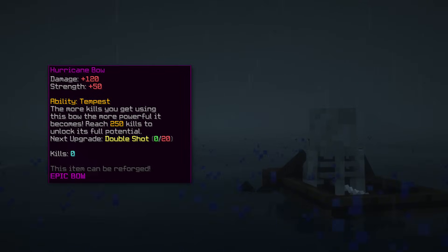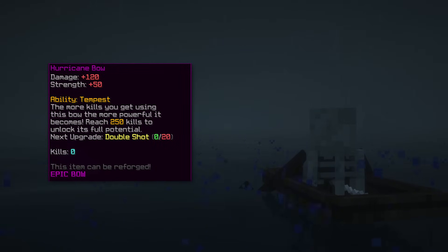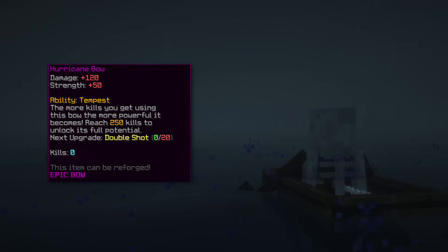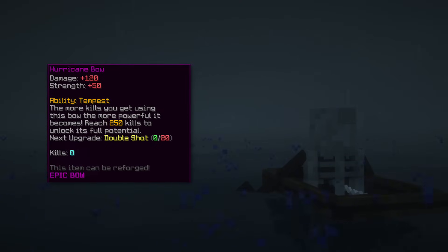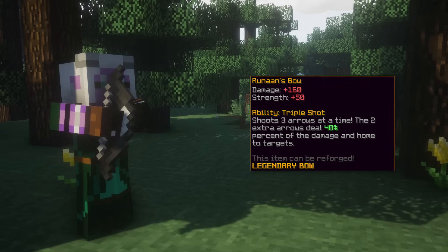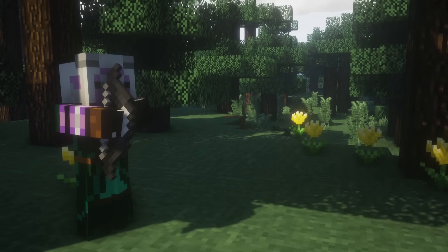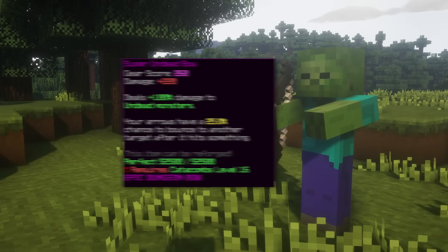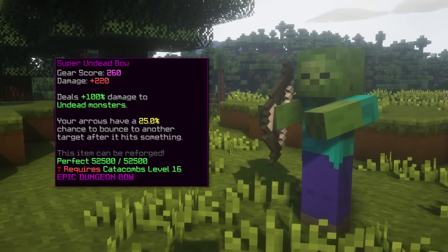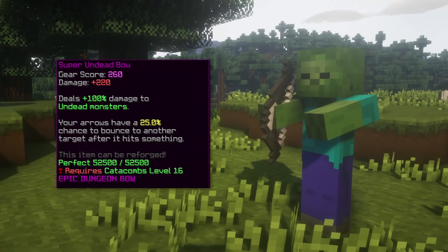The second bow is Hurricane Bow, also an underrated bow for early game. It does more damage than Machine Gun and can shoot more arrows at a time, although the Machine Gun Bow still has a good ability so having it on the side is helpful if you are in early game. The third weapon is Runen's Bow — very good for early and possibly mid game. The ability where it shoots multiple arrows comes in handy for clearing. The fourth weapon is Super Undead Bow, the upgraded version of the Undead Bow. It does 100% more damage to Undead monsters but has a Catacomb 6 requirement and is outclassed by other bows.